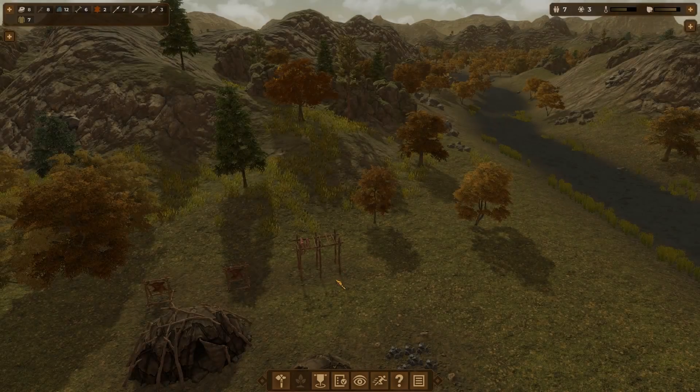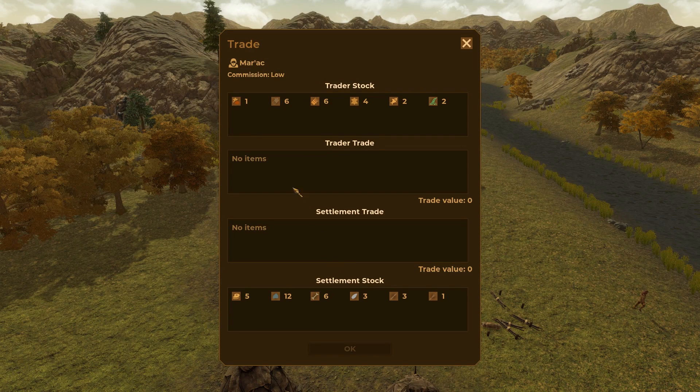Let's see what they have to offer. We got Merrick, he's got a low commission so this would actually be a good person to buy stuff from. He is selling some tannin, some logs, some straw — straw will be useful once we start domesticating animals. He's got some leather, value of five so it's a little bit expensive, some fish, and some pulses, a type of grain.